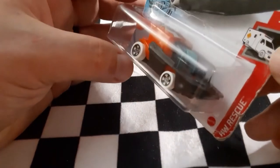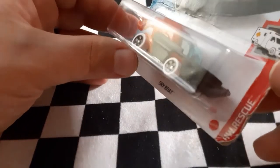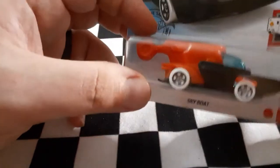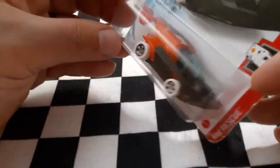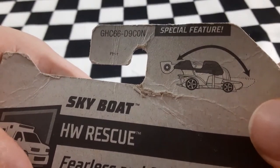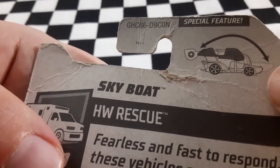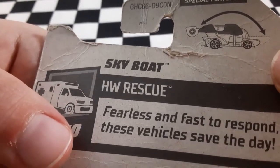Next up we got another boat — not just Mad Splash being a boat, but look at this — it's the HW Rescue Series Sky Boat. It does have a little special feature where the little front part flips back. When I race this I'd actually love to see which is faster — whether that special feature is put to the back or left in the front.